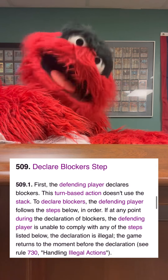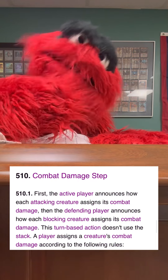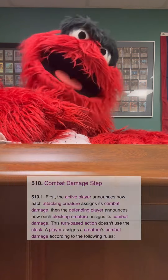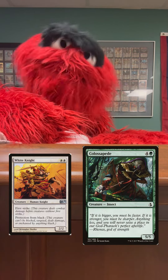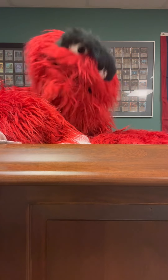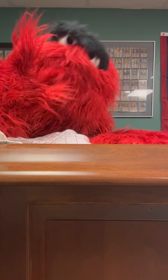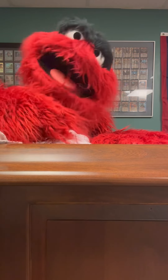Damage is actually dealt in the combat damage step. All creatures assign damage at the same time, either during normal damage, first strike damage, or last strike damage — yes, last strike damage exists, it's on an un-card. There is a window to respond after first strike damage is applied, which can be a cool trick. For example, if you have a 2/2 first striker being blocked by a 5/5, you can let the first strike damage happen and then use something like a Lightning Bolt to finish off the 5/5 before it can deal damage back. Creatures can die during first strike damage, putting triggers on the stack before normal damage occurs. Otherwise, all creatures assign damage to each other at the same time, and any creatures that die do so at the same time — that's when leave-the-battlefield or 'dies' triggers kick off.